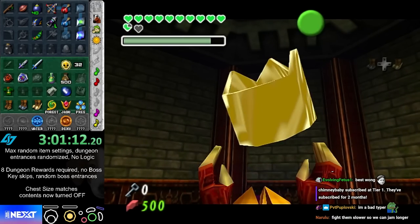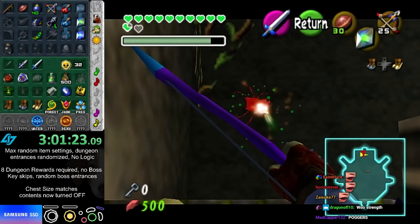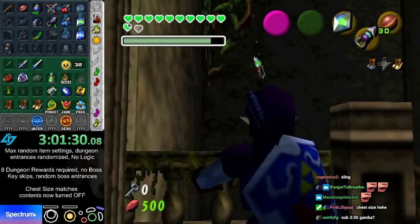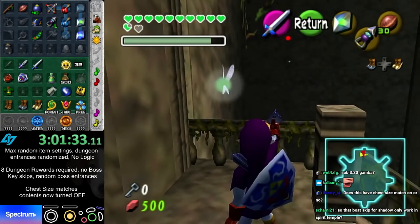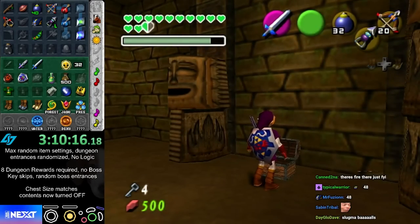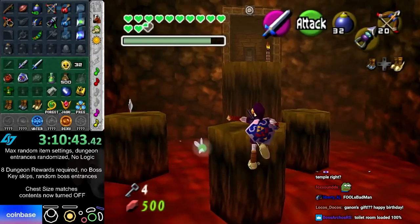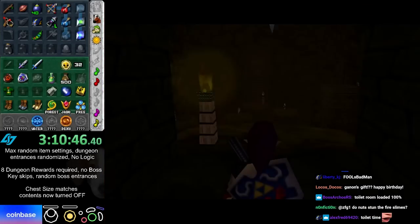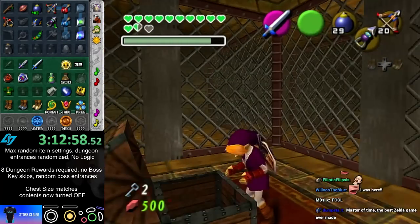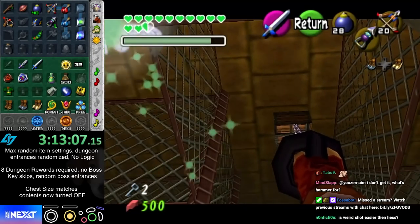I never got the skull in the main room — I gotta make sure to get that. Speaking of strength... slingshot. Lullaby — no ocarina though, but I got a bottle so I can play songs. We'll see if I can get all songs before getting an ocarina.